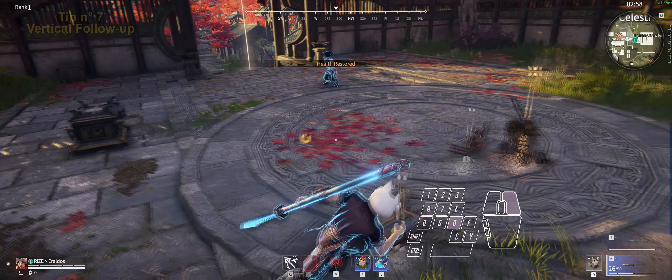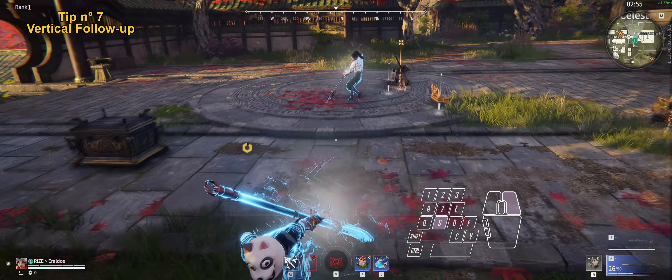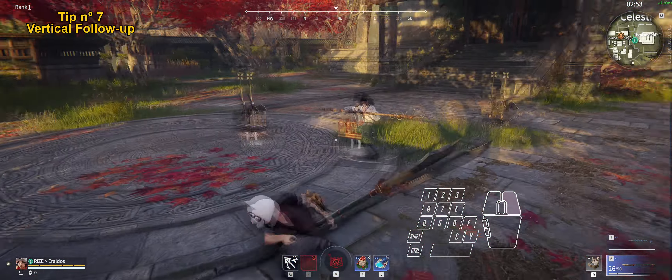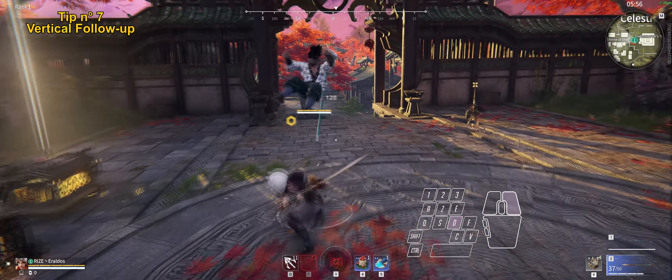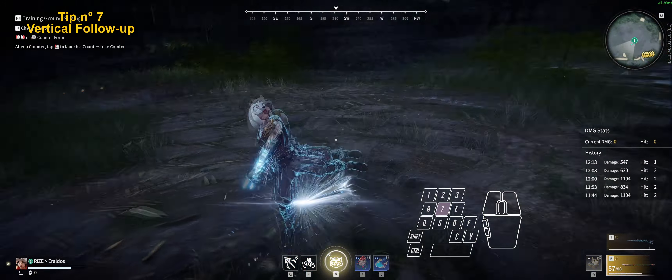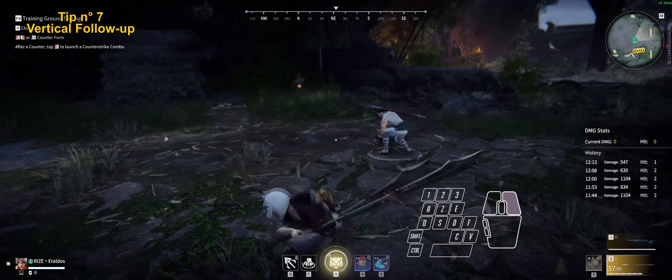The follow-up after the vertical focus attacks is also very flexible. You can delay this follow-up a lot, redirect it, and also grapple cancel it. After this attack you can also enter invincible stone form, but only with the left click. Don't ask me why — it's just the way it is.